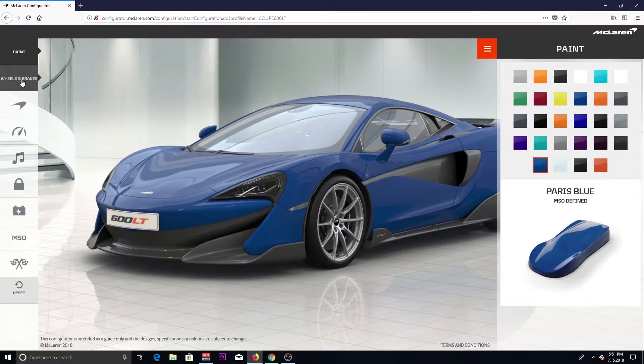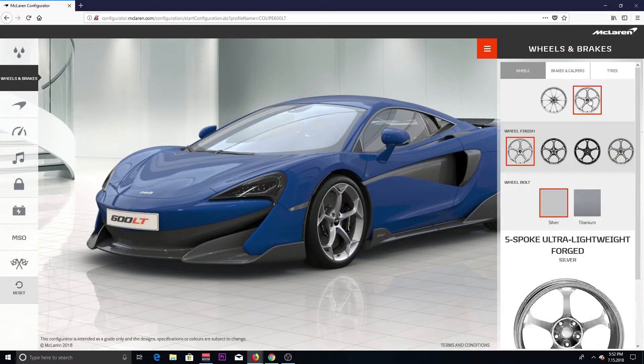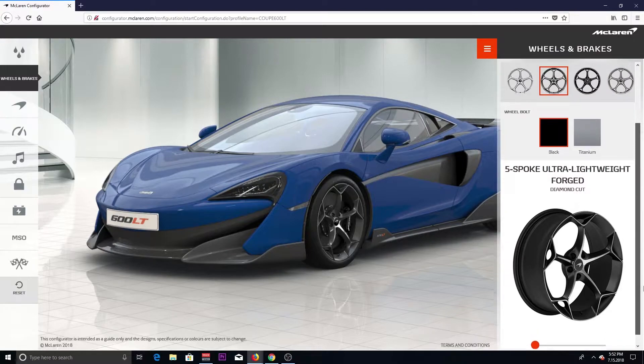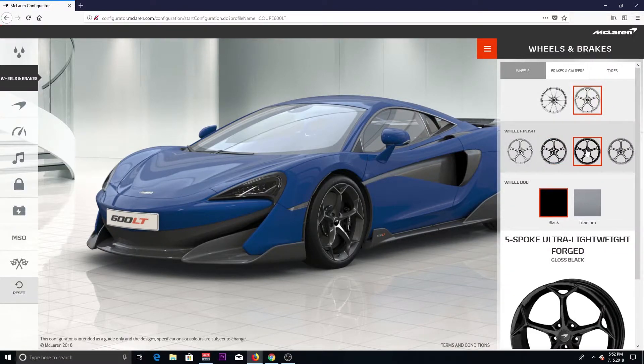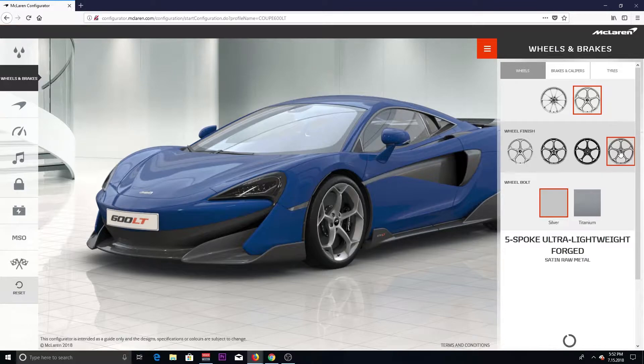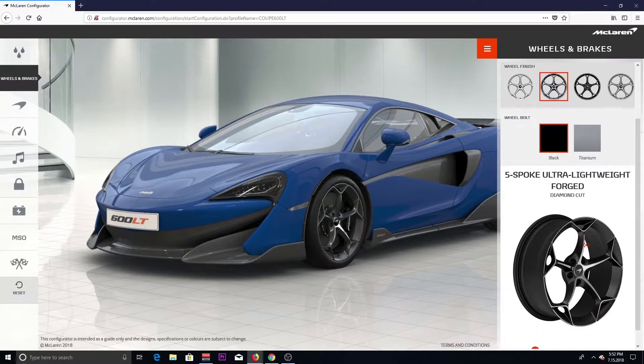MSO Defined Paris Blue. Now we're gonna click to the wheels and make them a little different. I just can't stand the basic ten-spoke ultra lightweight Ford silver wheels. We're gonna go with these five-spoke ultra light wheels and make them diamond cut. Check this out — look at that, that looks beautiful! I was gonna go all black on the wheels, but that's just too much black. And the satin raw metal — not feeling it. I'm definitely not feeling the regular silver, so we're going with the diamond cut because it gives you that black and silver kind of combined, and it looks sweet.